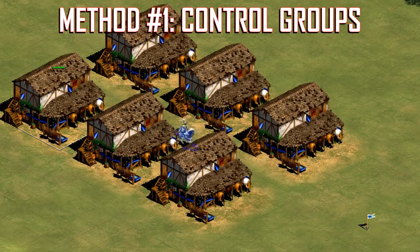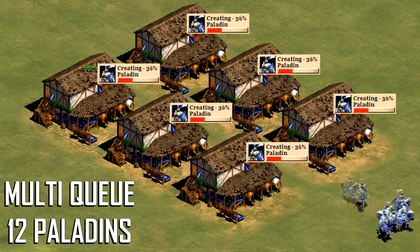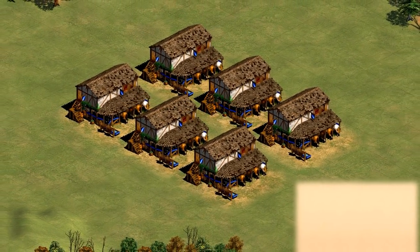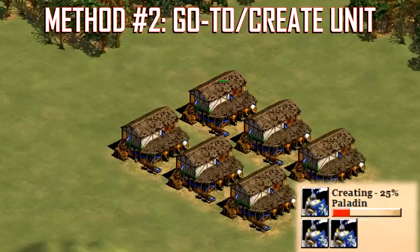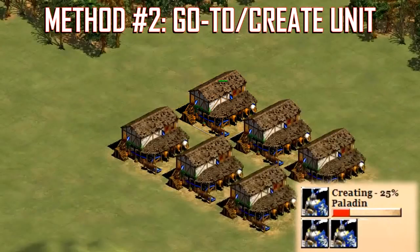The second issue is that on Voobly, if you have Multi-Q turned off, this technique doesn't even work at all. What is Multi-Q? With MQ on, when you select several buildings and create several units from them, the units are evenly distributed throughout the buildings. However, in Single-Q games, which are common on Voobly, the units are all created in one single building, meaning the others in the selection will be idle. To combat this, you can use the second technique, which is to spam the Go-To and Unit Creation Hotkey combos. Go-To Hotkeys lets you instantly select a certain type of building. If you spam Go-To Hotkeys and Unit Creation Hotkeys, you will cycle through your buildings and create units in them.